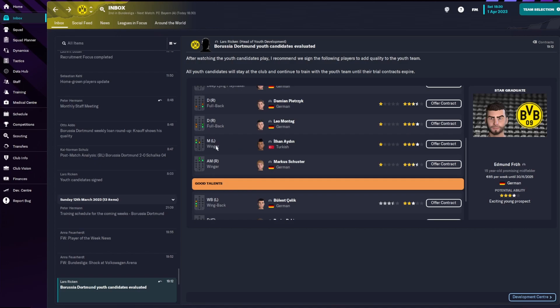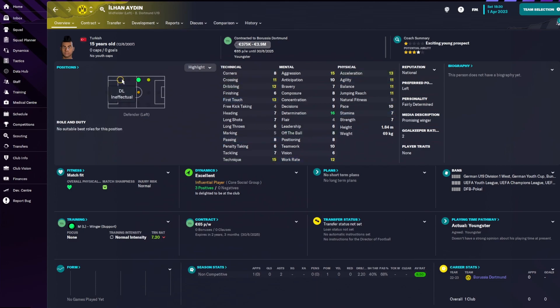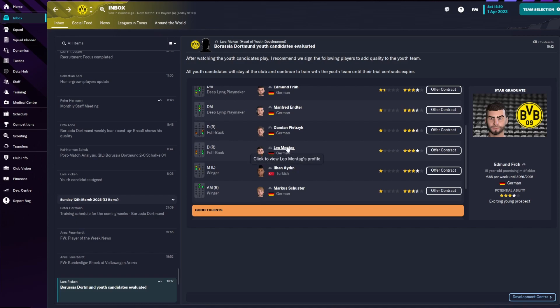Next we have a Turkish left winger, Ilhan Aydin — determination 16, which I like. That's the first attribute I look at when I click on a youngster. He's left-footed of course. When I see a player that can't play naturally as a winger, I immediately think of wing-back, but we'll see.